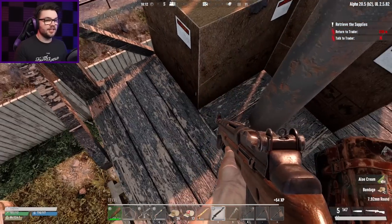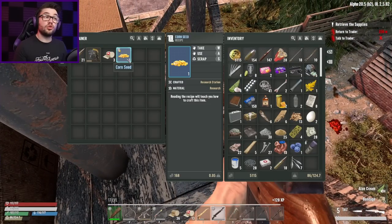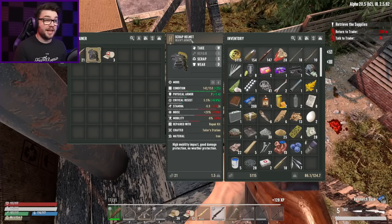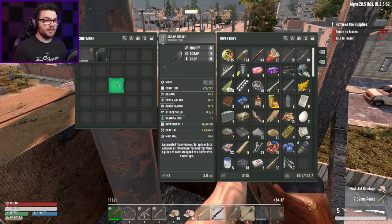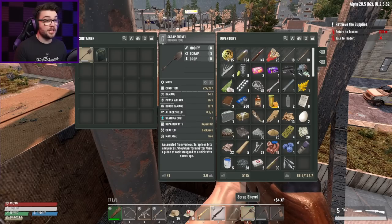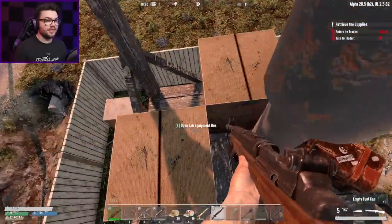What's in the lab equipment box? Some more first aid stuff — that's probably to be expected. Scrap this one for SD cards. More ammo, thank you very much. And last but not least, a scrap shovel — oh, it's better than mine. You're doing 35.5 compared to my current 32.3, so I'll quickly change it over. Thank you very much. An empty fuel can as well.